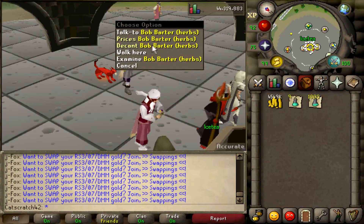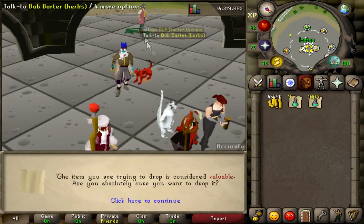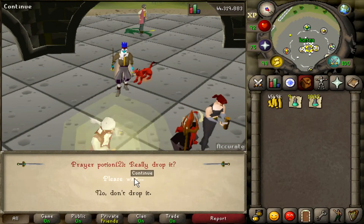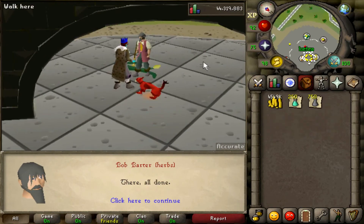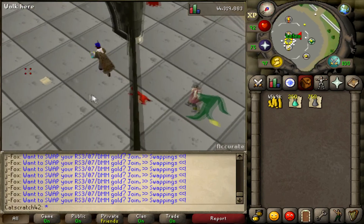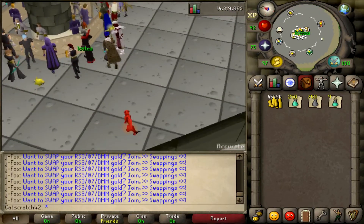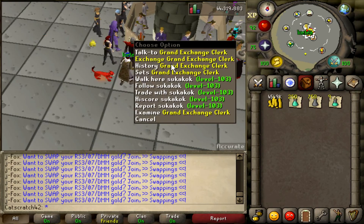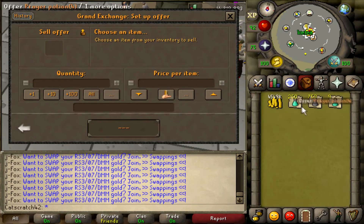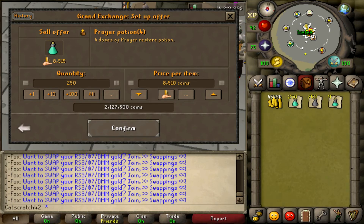After that, all you've got to do is run over to this guy and hit decant and he will decant all the potions for you. We dropped them first just to see how many we have — you get 250 full dose potions, which we're going to turn around and sell for a good bit of profit. The four dose potions were going for 8,514, so we're going to list them for 8,510 since the price may have moved a little, and hopefully they sell within the next 10 minutes or so.